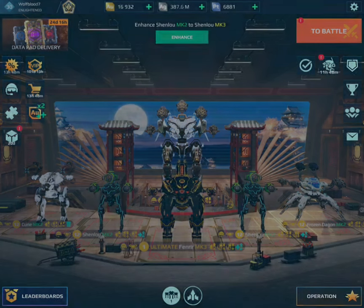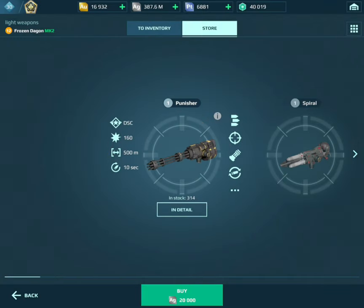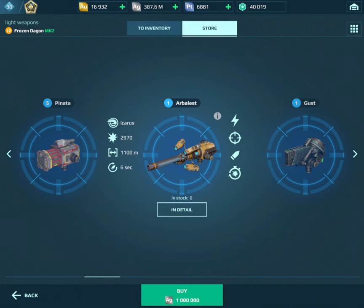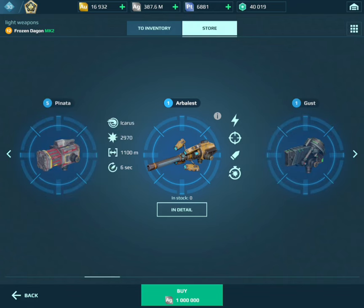Hey guys, I just found out there's this random weapon that I have never even heard of before in the store for 1 million silver called the Arbalest. I wonder what it would be like, because these have 1,100 meter range. I wonder what these would be like on my Daredevil Dagon. They're probably going to be awful because they're like tier 2, but I think we should try this out.